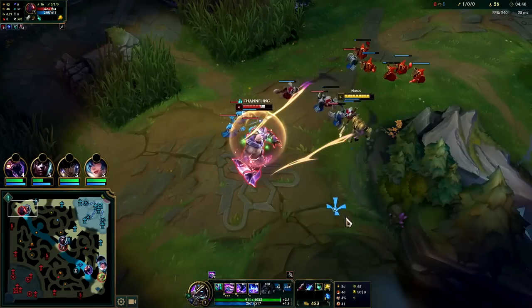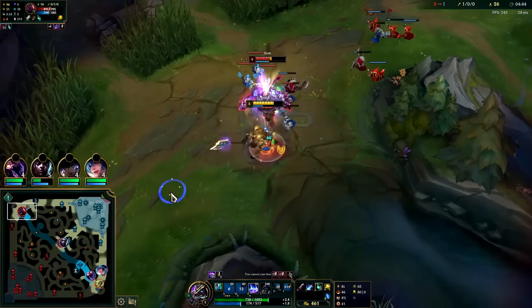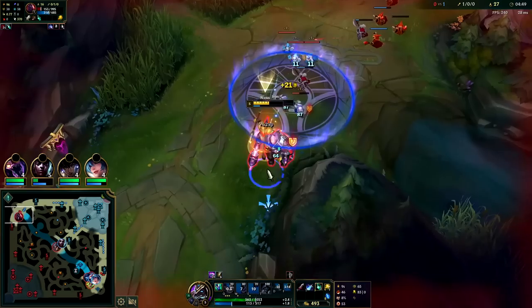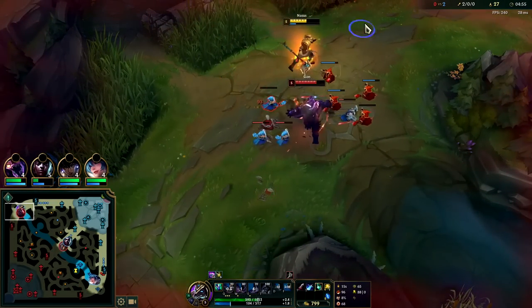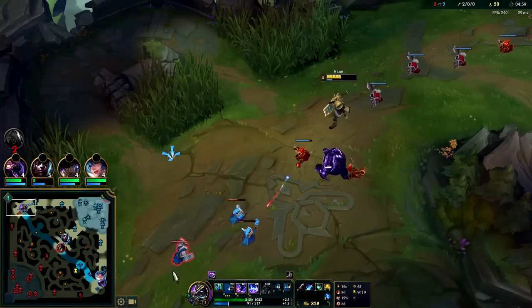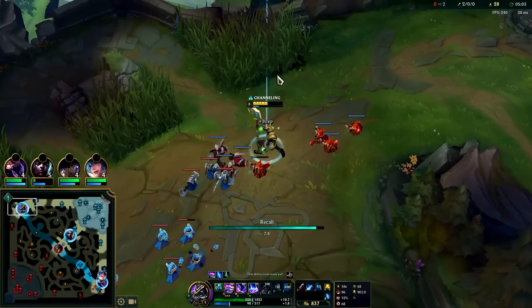He's going to step up for that — I'll hold onto Q until the shield's down. Auto, Q — I figured he would drop it anyways. His Phase Rush is on cooldown — he's dead. That's why you go Lethal Tempo on Nasus against weak early game top laners. You wouldn't necessarily do it against something like Fiora or Irelia, but against Scion it's extremely potent.